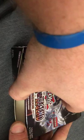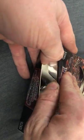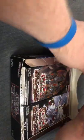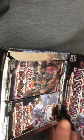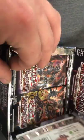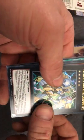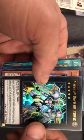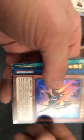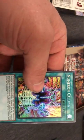Pretty cool opening a booster box. Alright, first pack, here we go. Got a Ra's Disciple, Number S39 Utopia the Lightning, Salamangreat Gazelle, Appliancer Cappa Scale, and Numeron Calling.